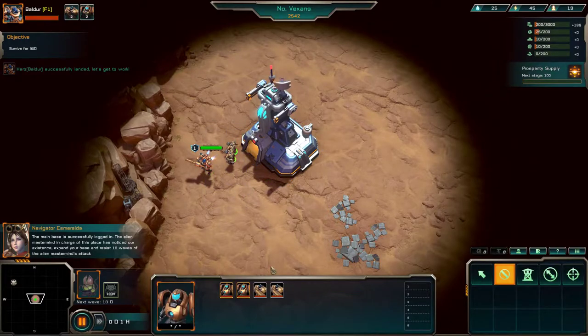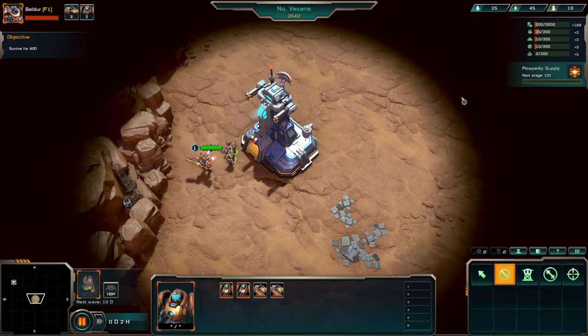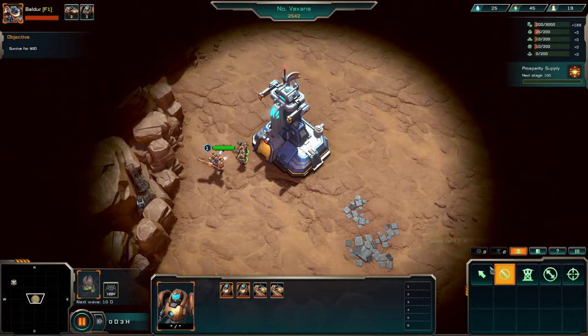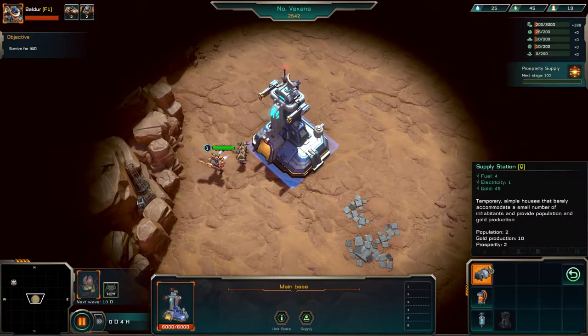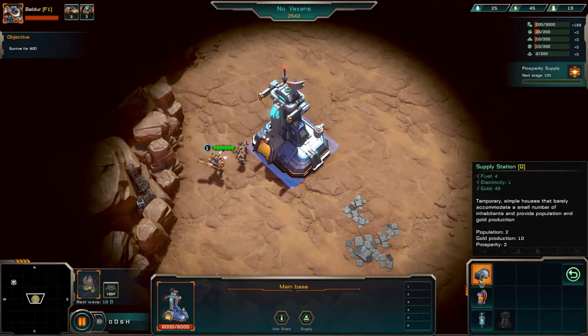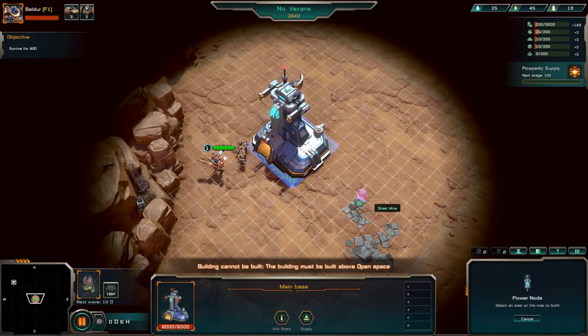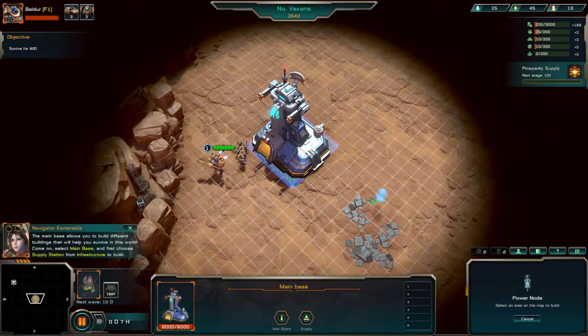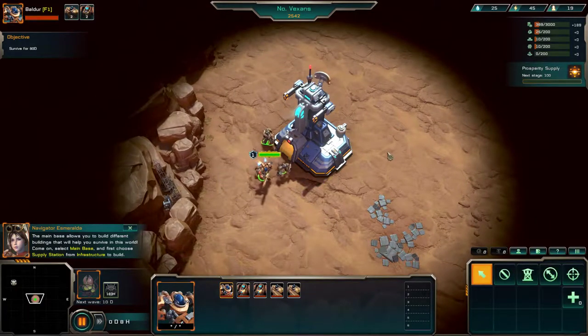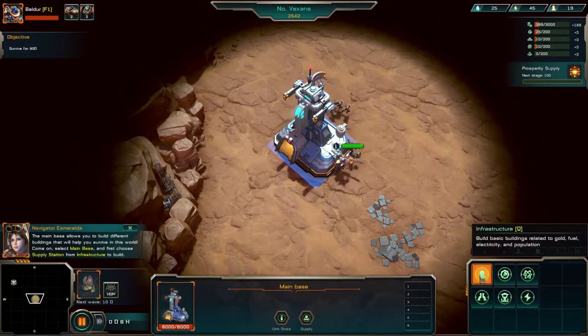So what's the goal? What do we need to do? Proprietary supply — survive for 900. We've got guard and scout as our options. How do we build stuff? Click on this. Infrastructure. Supply station needs fuel, electricity, and gold. Fuel pump — where do we build fuel pumps? Power — can you build power here? Different buildings can be built throughout the main base which will help you survive. Select your main base and build a supply station first.